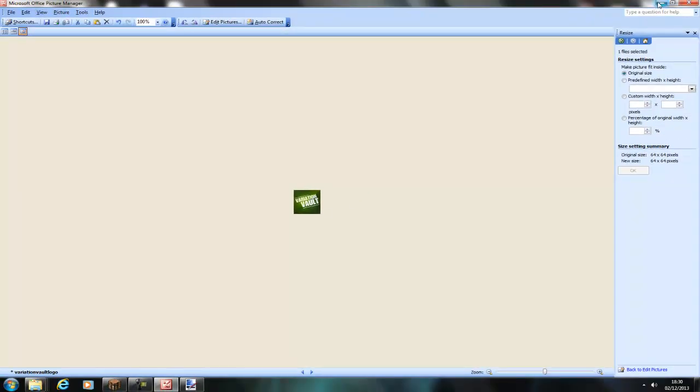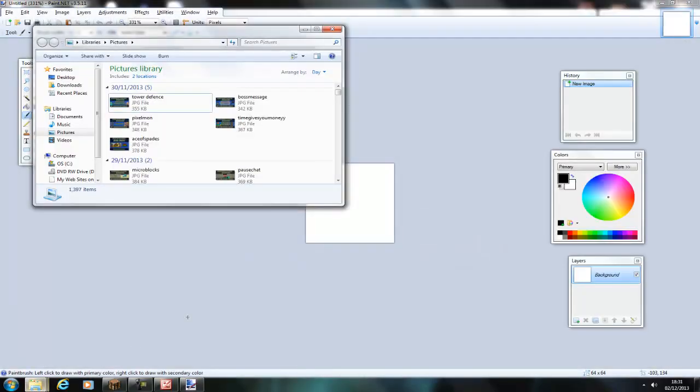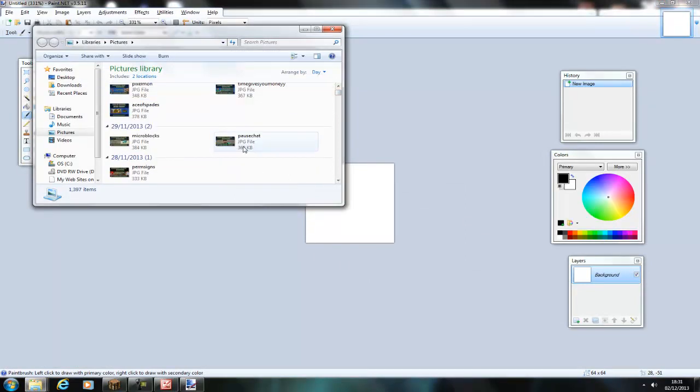Then you want to find your Minecraft folder and also where you saved the image. So my pictures folder is here, so that will be at the top.